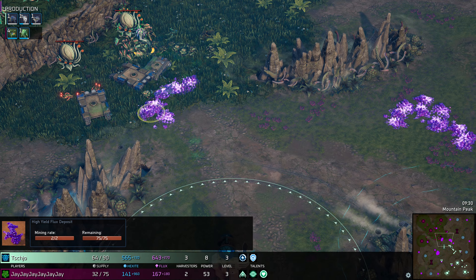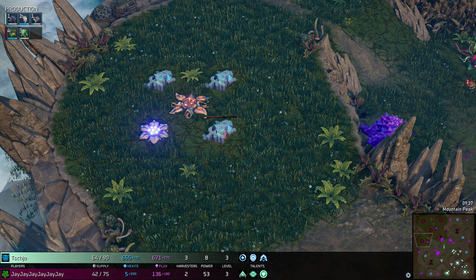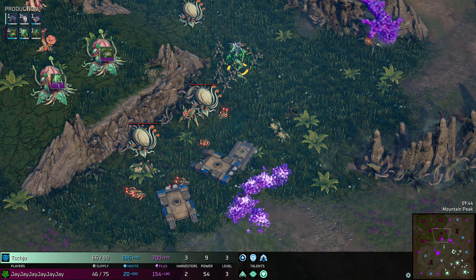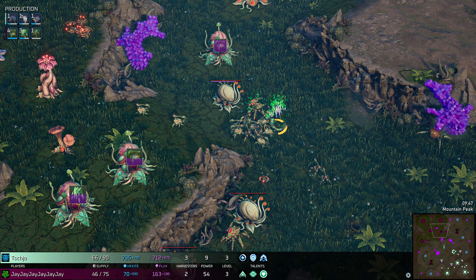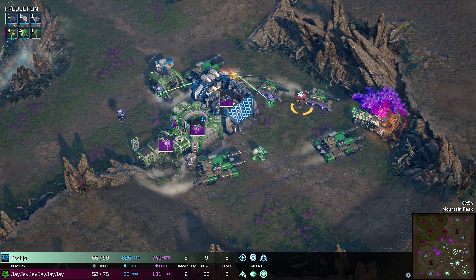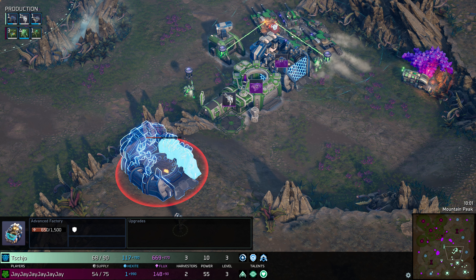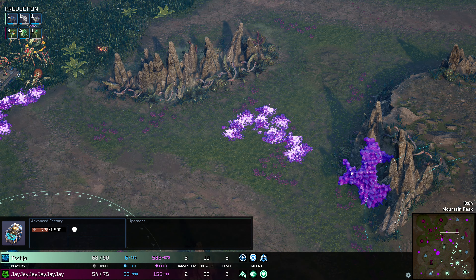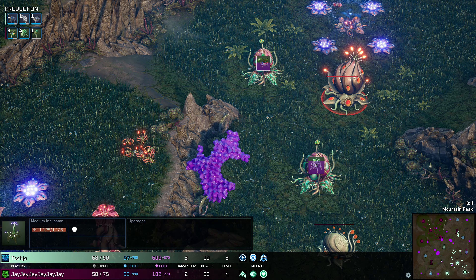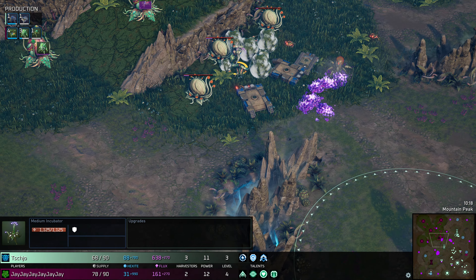Protectorate ready to rumble — heading back for now, getting a third base expansion, while the Grell gets a fourth base expansion. If the Grell aren't killed off any time soon, that economy is still strong for them and they're starting to produce a lot of units again. Cho is floating a bit of Hexite and Flux and might look to get another production building down. Advanced Factory coming out for Cho — right on cue — good timing with that third base expansion. The Grell have a medium incubator and quite a few regular incubators, really looking to get Stingers out on the field.